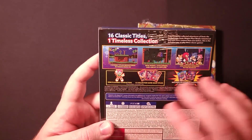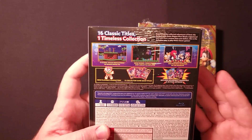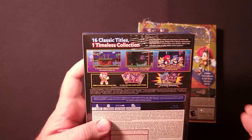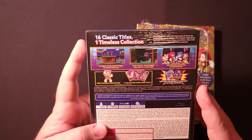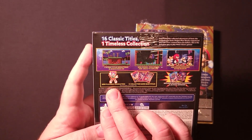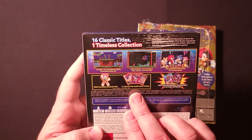On the back of Sonic Origins Plus, it says four iconic titles remastered in widescreen HD. Those four titles would be the original Sonic the Hedgehog, Sonic the Hedgehog 2, Sonic CD, and then Sonic the Hedgehog 3 and Sonic & Knuckles combined into one massive game. This Plus version also includes Amy Rose — the classic version of Amy Rose — as a new playable character.